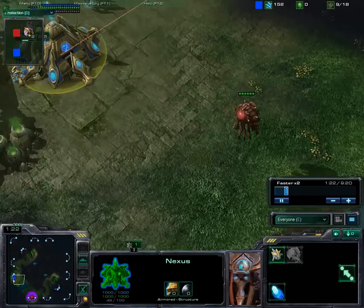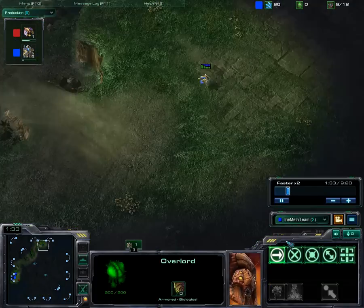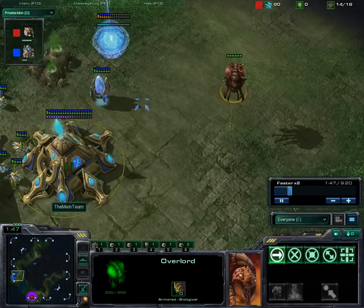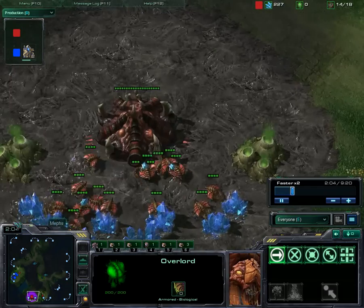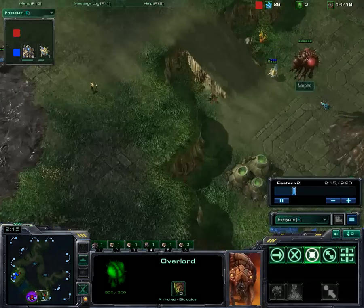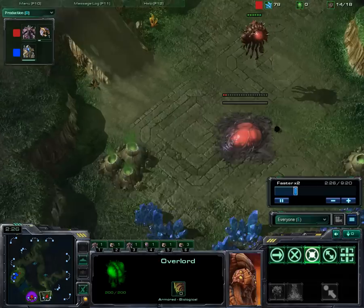The Zerg makes a mistake and actually lets me see his Overlord, and that is unnecessary. He can actually see the Nexus without entering my field of view. So if he had entered that and run back, I wouldn't have noticed him. Some people go out of their way to run a probe out there to check and run back. But I'm cutting workers for minerals as is, so I have to be careful how I use things. Notice I already have 2 gateways up.